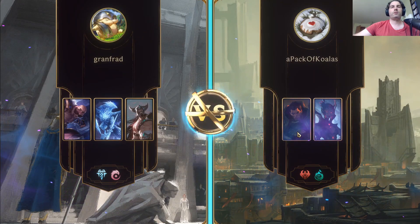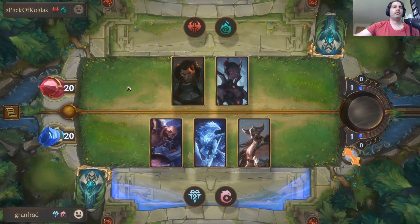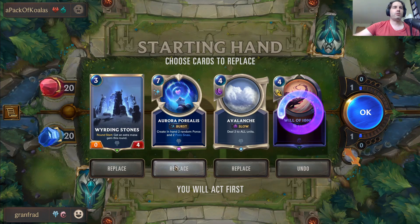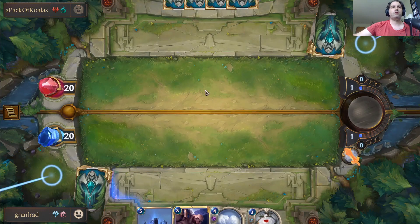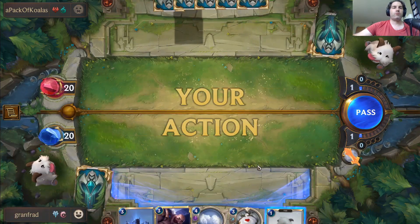Okay, I think I know this deck — it's kind of a burn deck. They're going to swarm with spiders, get the nexus low, and play Darius to transform. We need to... yeah, Avalanche for sure. Recall Unit is maybe not where we want to be. This is seven mana, I don't need it right now. Braum is going to be pretty great into what they're playing.